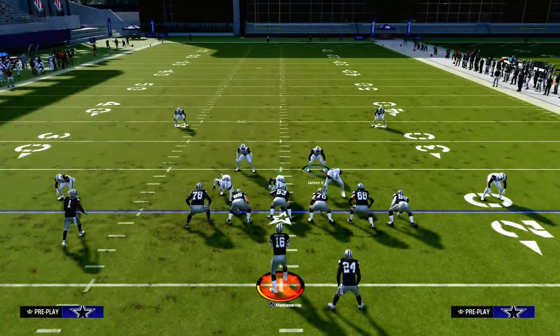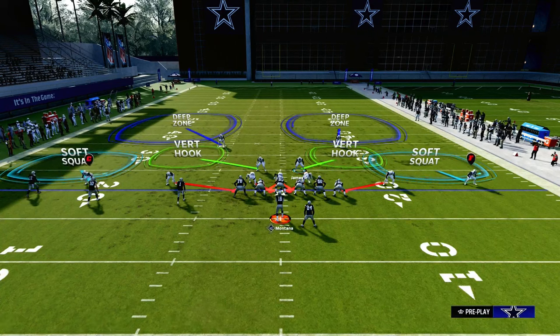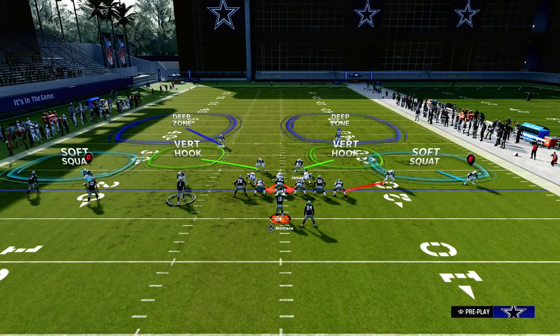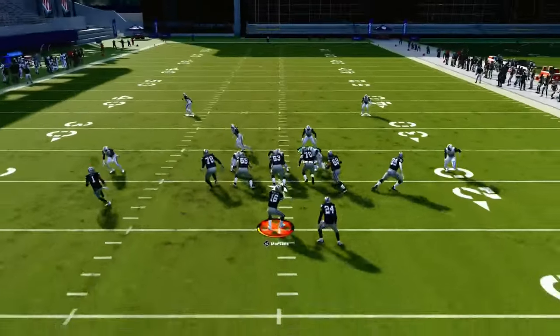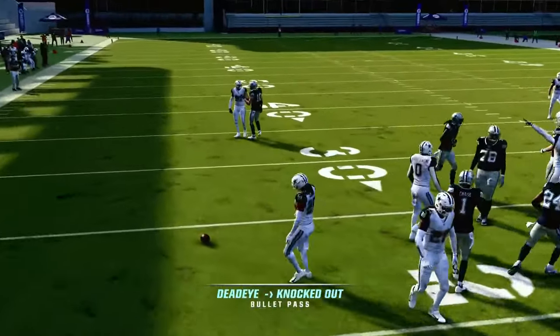The best tip I can give you for stopping an RPO is out of a cover two base aligned defense. You want to take the slot corner on the side of the RPO and man him up on the player running the RPO. In this example, we're going to man him up on the circle receiver — we're still sending four — and man coverage will pretty much play the RPO consistently.